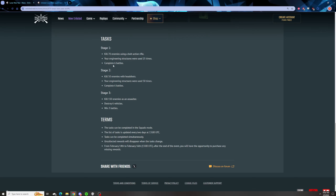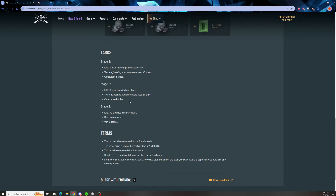Stage two: 50 enemies with headshots, your engineer structures used 50 times, and six battles. Not bad — this is really just build a spawn beacon and an ammo dump and you can probably get it done in a game or two. Six battles will take a little bit of time, but that's not awful. Killing 50 enemies with headshots — I feel like I mostly shoot for center mass, but I do get that patching sound for hitting people in the head all the time, so 50 enemies with headshots won't take that long.